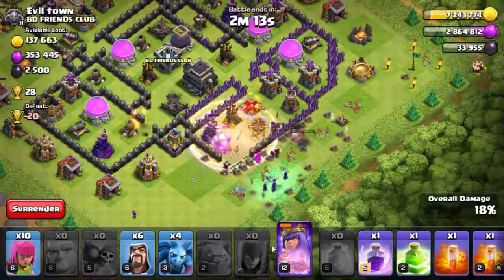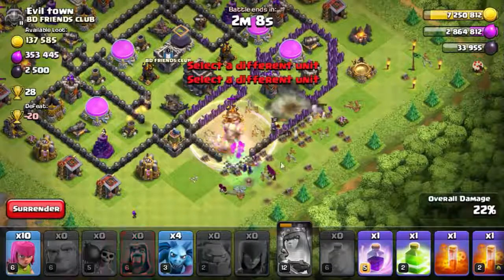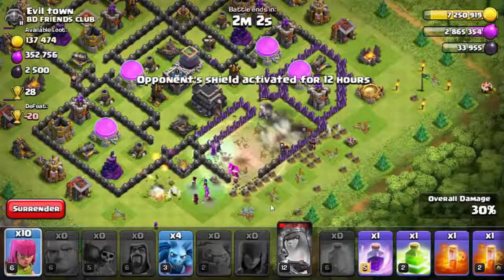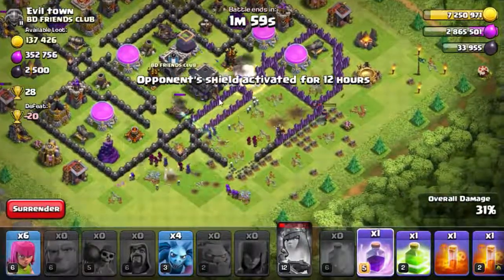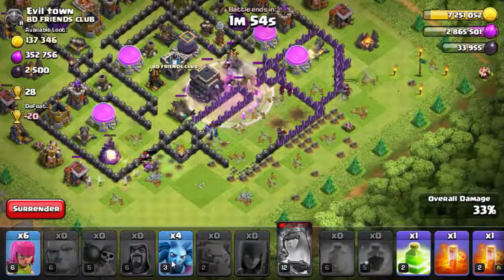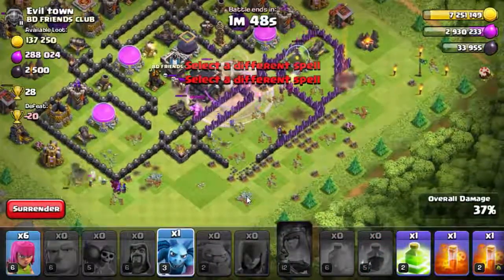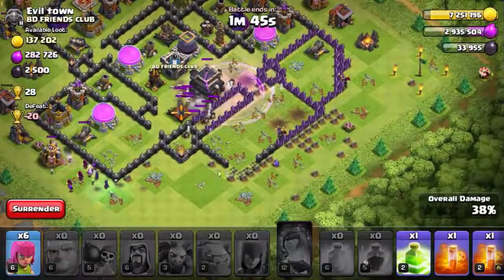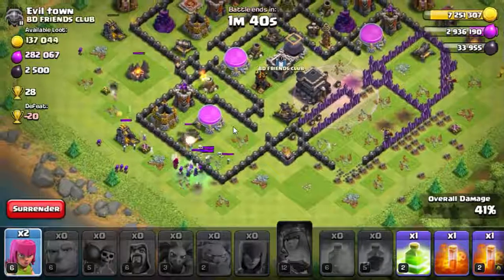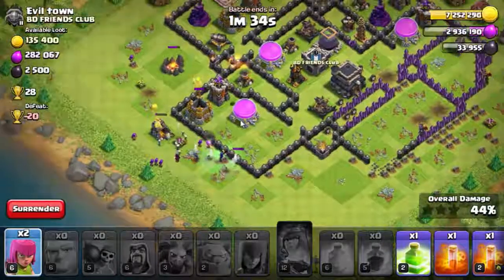Here's the queen's ability - they're going great! More giants pushing through, the witches are doing a great job, and here are some more archers. The witch is going for the town hall with a spell on them. There are some minions down there but they got killed. The minions didn't work out, but look at that combo going on between the witch and the wizards - that looks so good!